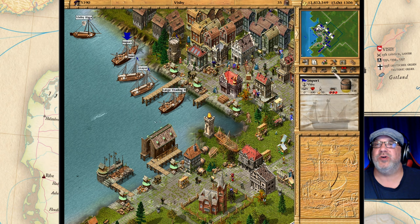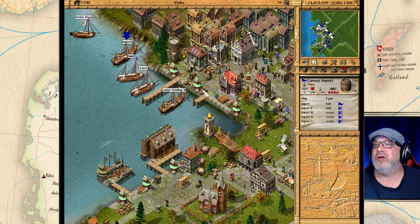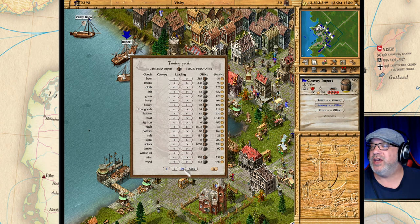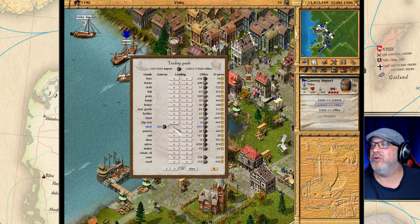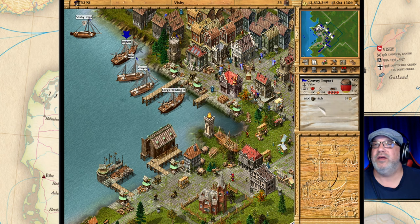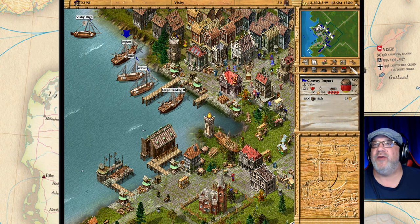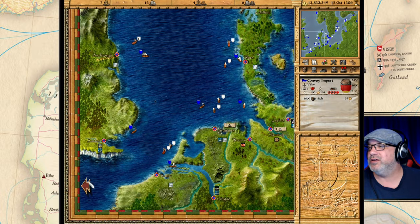First thing we're going to do is highlight the convoy import and click on it, go to convoy office, pick 50, and we want pitch — we're going to load a thousand pitch onto the ship. You can see now that we have a thousand pitch in the convoy, and we are going to go to the world map and sail to this marker here.